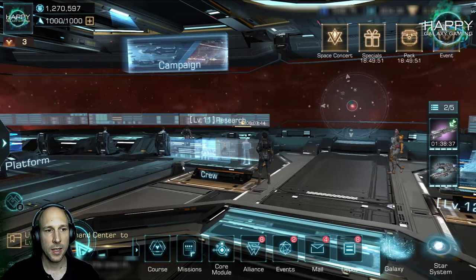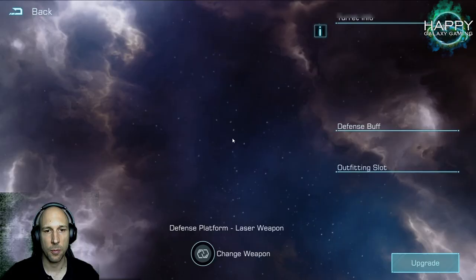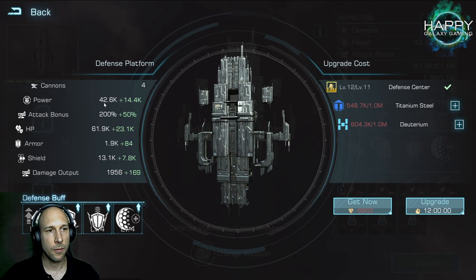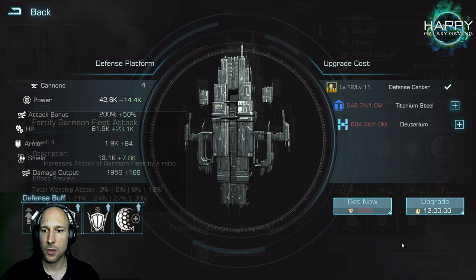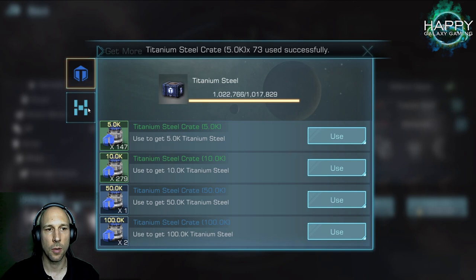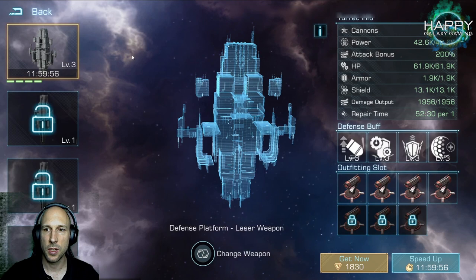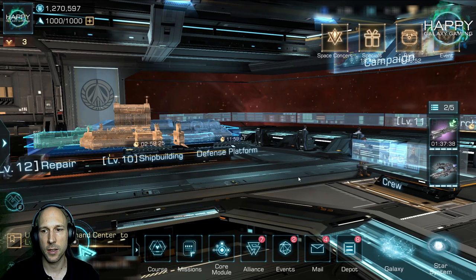One thing new players often don't realize: you do have defense platforms. If resources are not a problem, you can upgrade them. It is quite expensive, but they give you additional defense against attackers and nice buffs for all your ships when you get attacked. On top of that, you get quite a lot of power points — this already gives me 42.6k power, which is a decent boost early in the game.